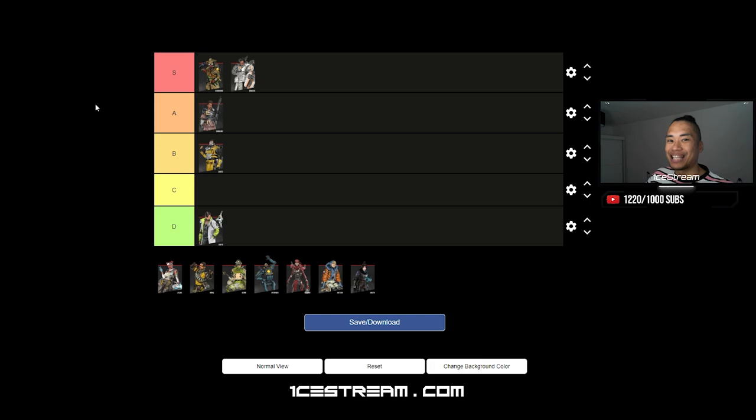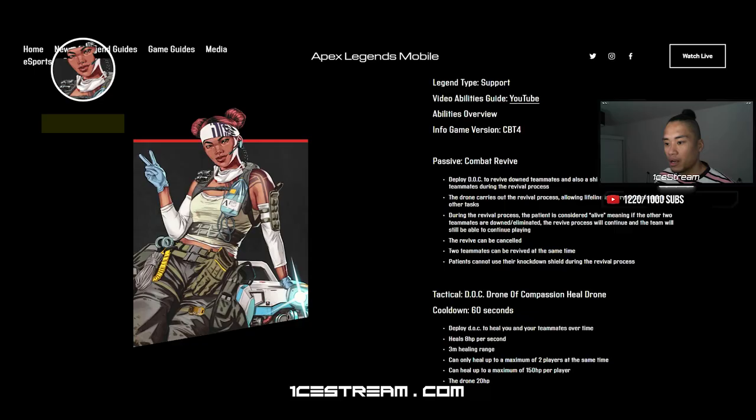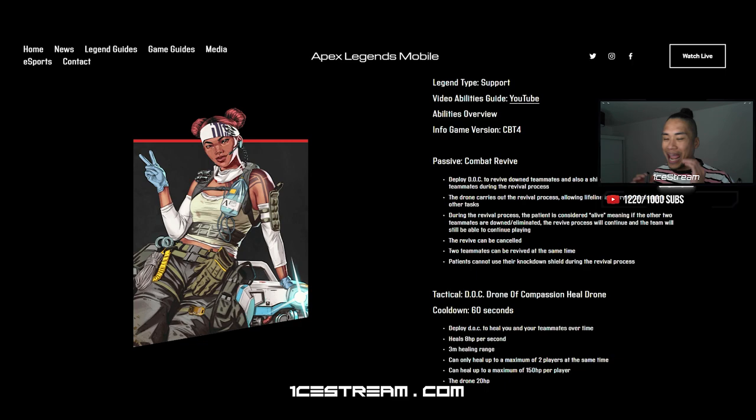Now we have Lifeline. Lifeline is the best support legend in the game, and that is not a matter of opinion. Lifeline in Apex Legends Mobile specifically — not the PC or console version — her current version in the game makes her the best support legend. Lifeline's entire skill set revolves around support. Nothing about her skill set is for attack — everything is designed to help her teammates.